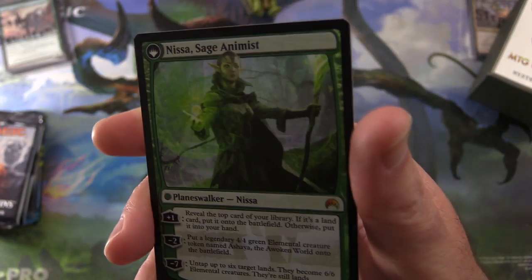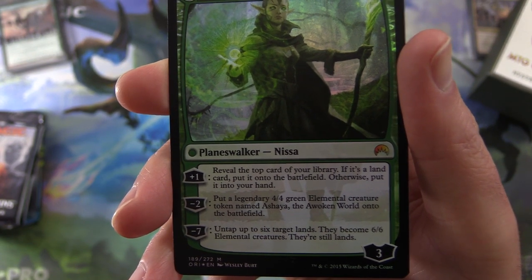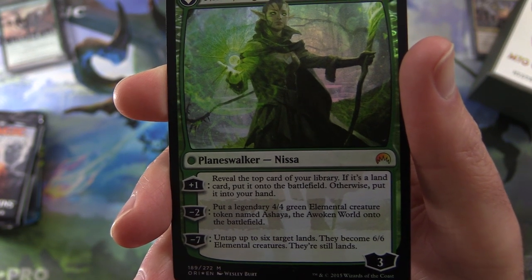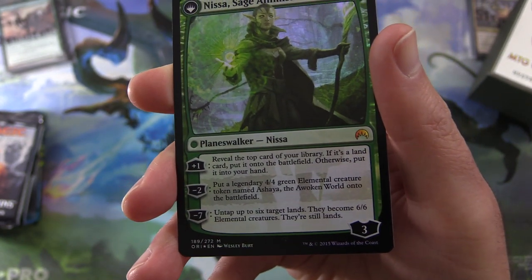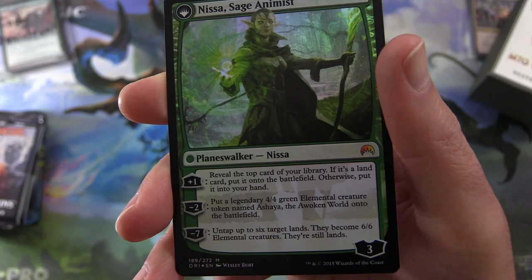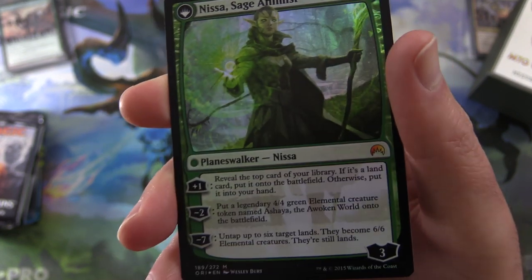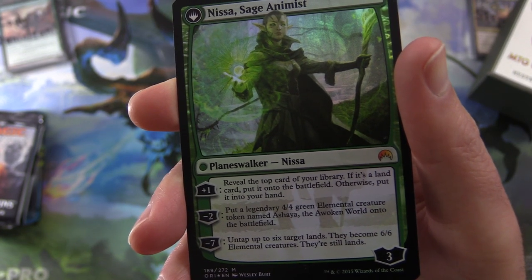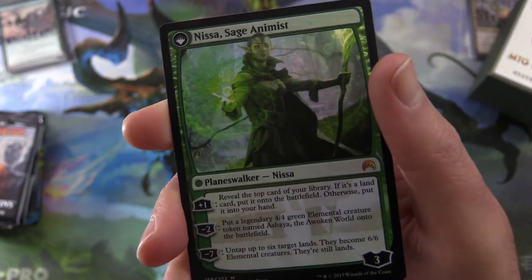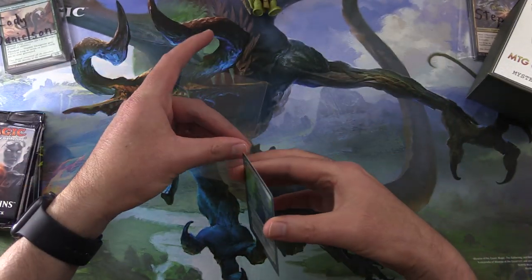So this is Planeswalker Nyssa with three loyalty. Her plus one: reveal the top card of your library; if it's a land card, put it onto the battlefield, otherwise put it into your hand. Her minus two: put a legendary 4/4 green elemental creature token named Ashaya, the Awoken World, onto the battlefield. And minus seven: untap up to six target lands — they become 6/6 elemental creatures but are still lands. Fantastic foiling on that one. We'll set that aside for Cody.